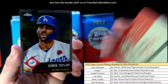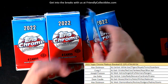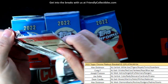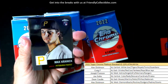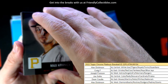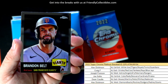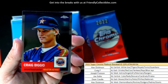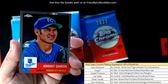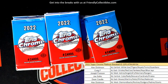Then we got a Gavin Sheets and a Chris Taylor. Max Kranick — the photos on this stuff are just so hot. Brandon Belt. The Giants, Craig Biggio, Johnny Damon, man. The photography artwork is just stellar.